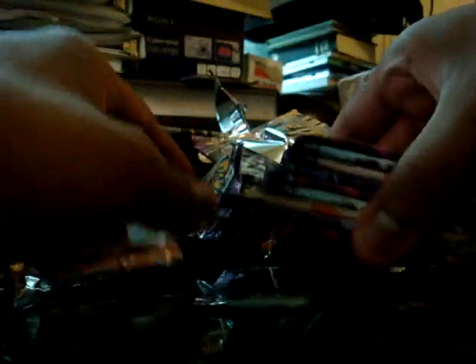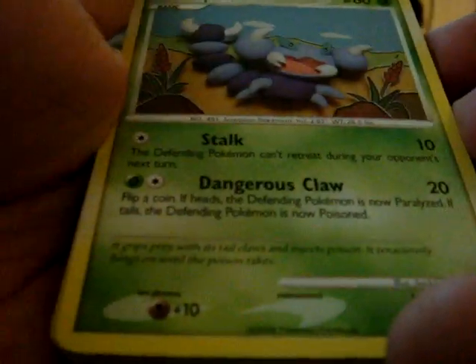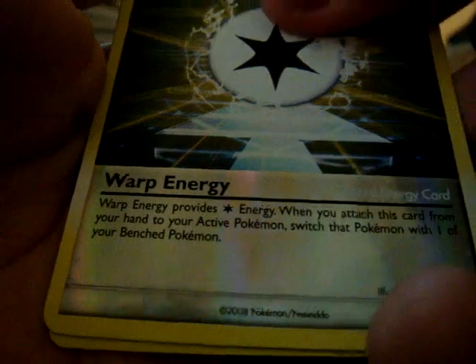Cool. Duskull — let's put all these packs back here. There's 9 packs left, and a minute more worth of video here. Potion, Magikarp, Skorupi, Trico, Duskull, Farfetch, PokeDrawer Plus, Grooval, Warp Energy Reverse, Sortera again — awesome. That's 2 in this booster box. Even though I want an Empoleon for my water deck, it's so cool on Sortera.